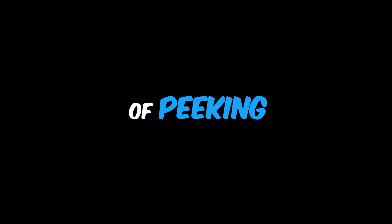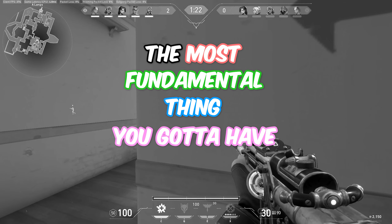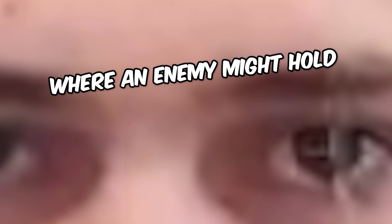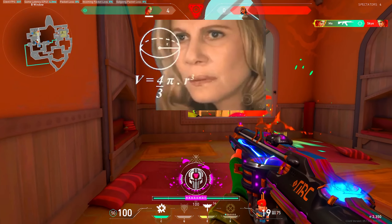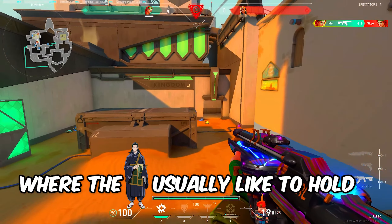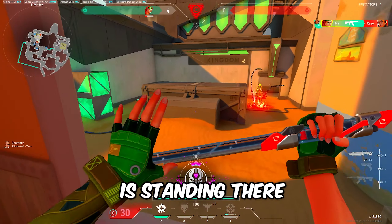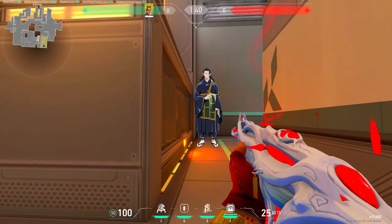Let's first talk about the fundamentals of peeking. When going forward peeking an angle, the most fundamental thing you need to have in your head is thinking about where an enemy might hold and what could be a common spot they're standing. Think about where they usually stood throughout the last couple rounds, and after you've thought about that, expect that the enemy is standing there. It's much better to almost always think that an enemy is standing at the angle you're about to clear.